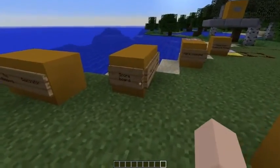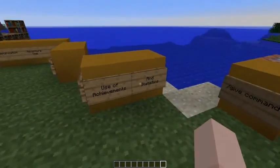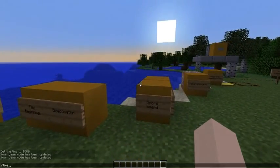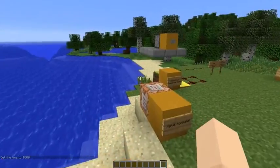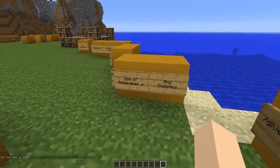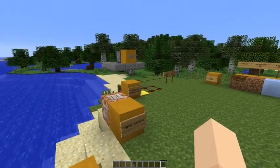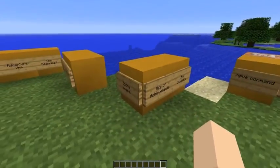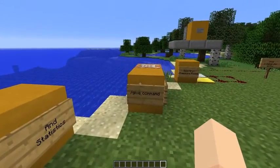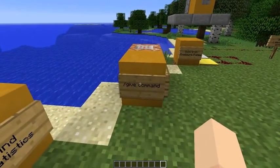The scoreboard now integrates with achievements and statistics, so achievements can give you a point on the scoreboard. Statistics can track how many times a pickaxe is used and so on. You can have little competitions to see how much people mine — very nice.